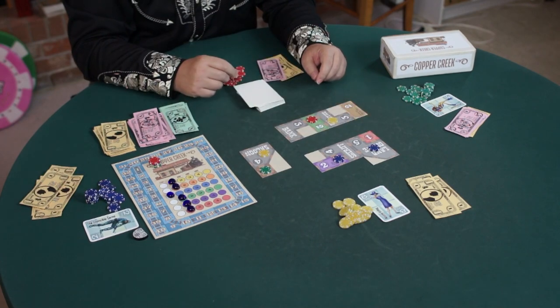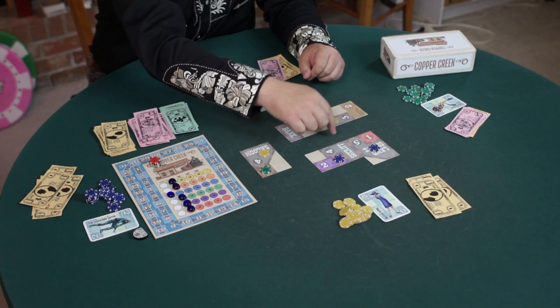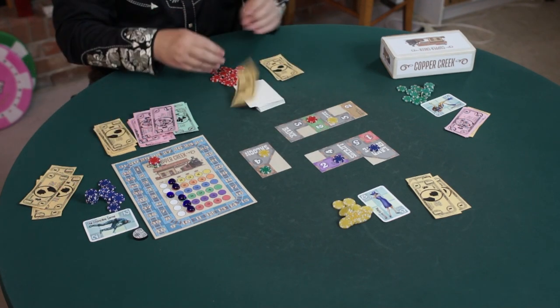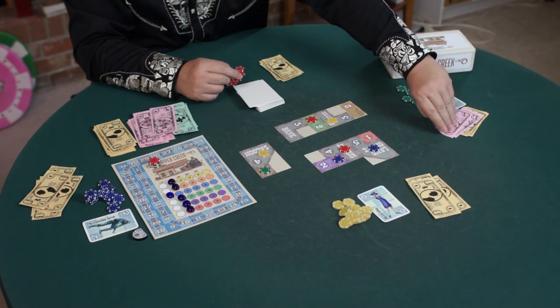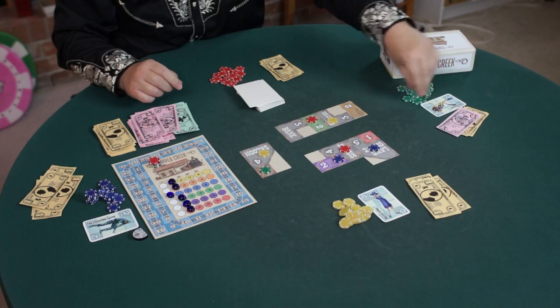That opens up a buying round for all of us. I notice he also made the sheriff cheaper — one, two, three, four dollars now buys me the sheriff, so I'm going to buy into the sheriff's office. Jessica Beach knows a scoring round is coming fairly soon, so she's going to spend $5 to buy Wilson's Exotic Oils.